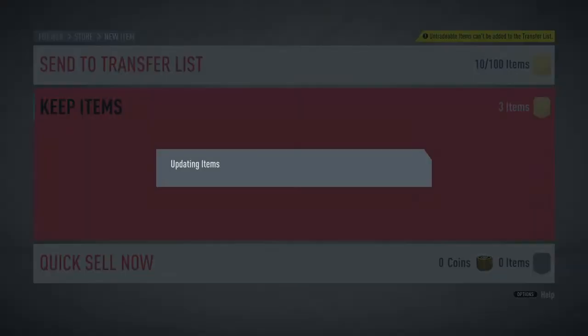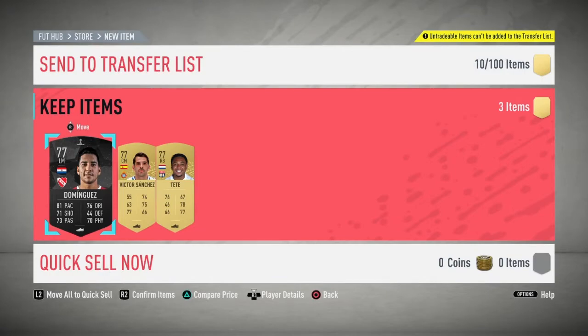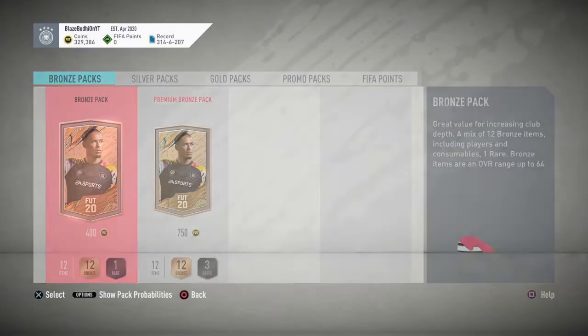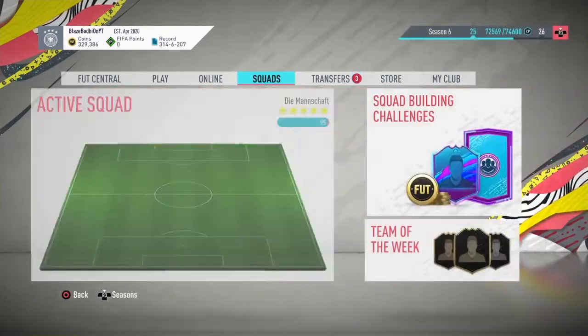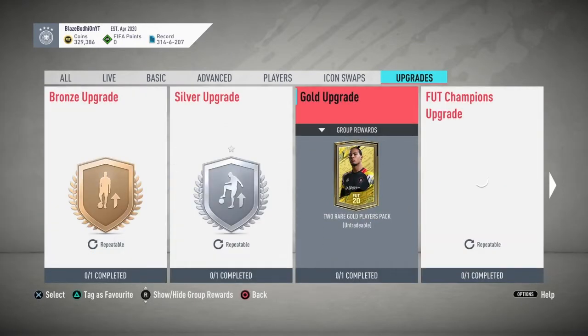Now you move on to doing the 3 common gold players packs. You have got a chance of packing a Team of the Season in these, because at the moment there is the Spanish La Liga BBVA Team of the Season and also the Turkish league Team of the Season. Some of these Turkish league Team of the Season cards have got common gold players in their starting card, so you can actually pack them in these packs. That's another reason why these are extremely good to do.